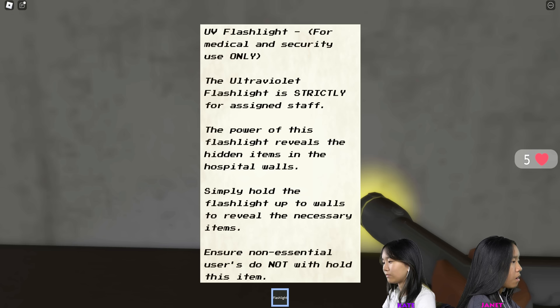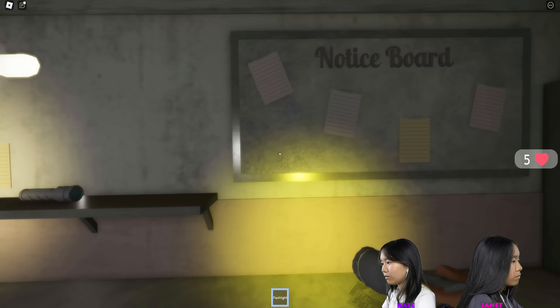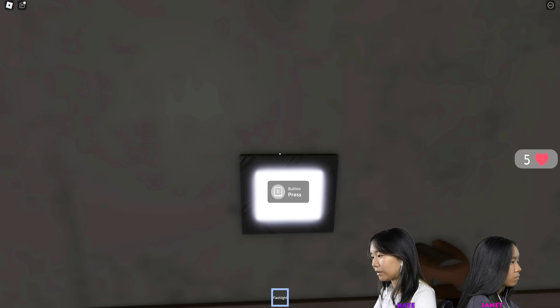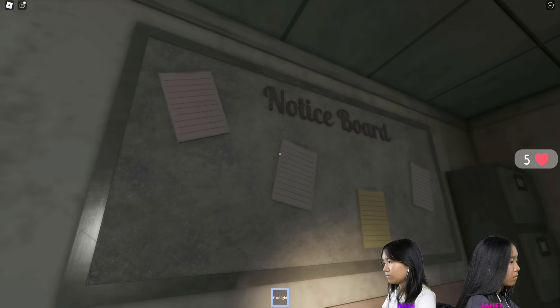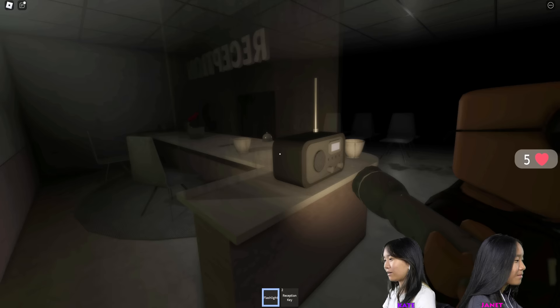Ensure non-assigned users do not withhold this item. We gotta find stuff on the walls now, I'm guessing. I found something — I pressed it! I don't know what it did. Guys, I found a key — maybe this was always here. I've got the reception key.